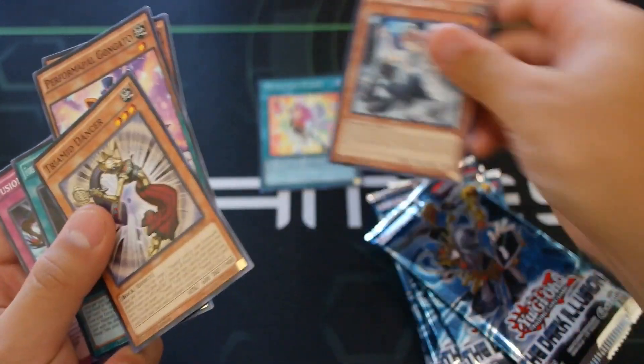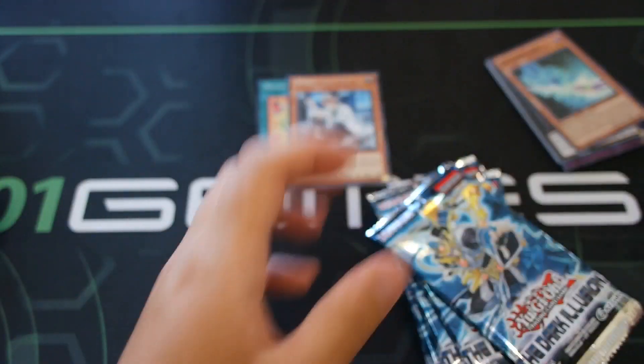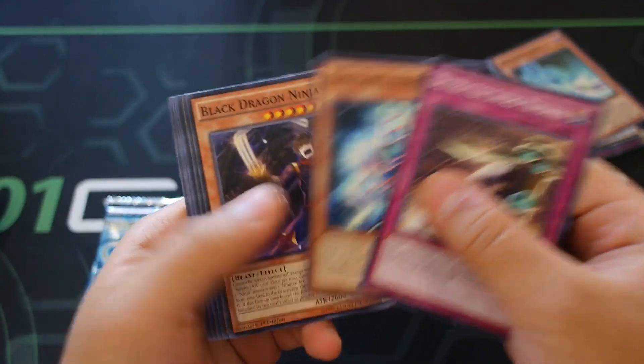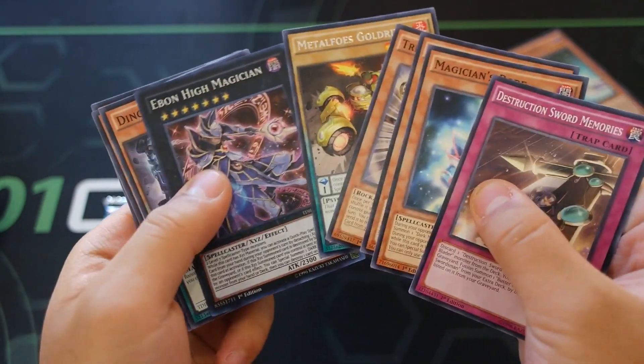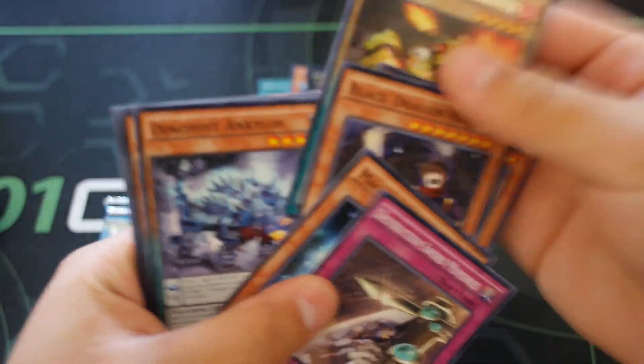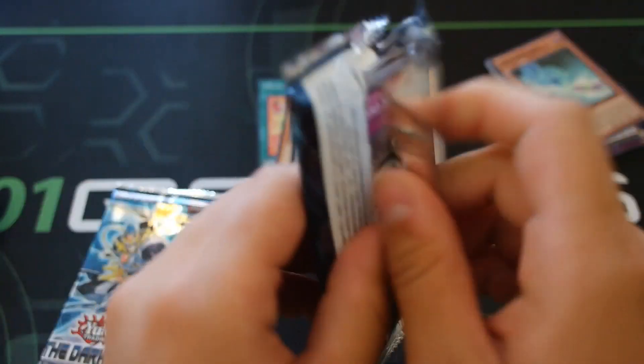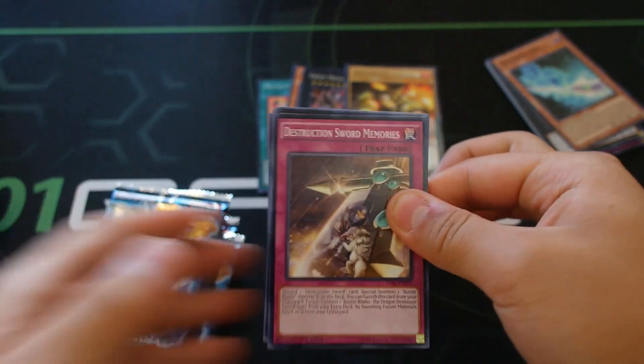Can I skip the supers? No, no - people like seeing the supers opened too. There's no Twin Twister, there's no Twin Twister. Ebon High Magician again. To be honest, my reaction to the Pot of Desires was so delayed - Lucas, I actually didn't even register it at first!